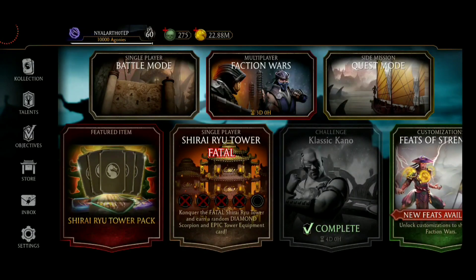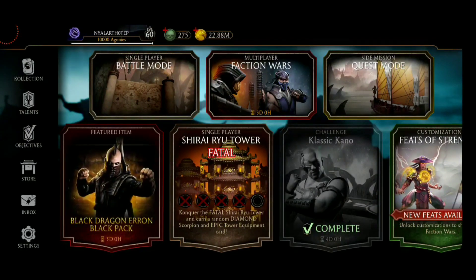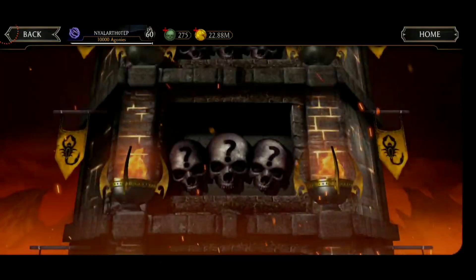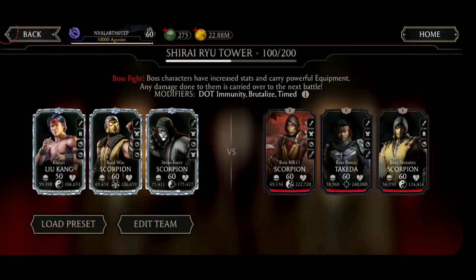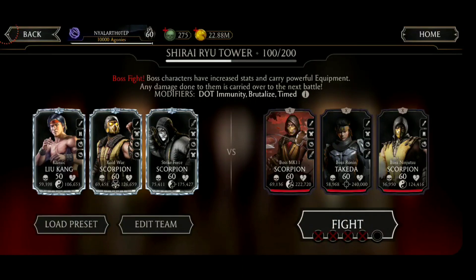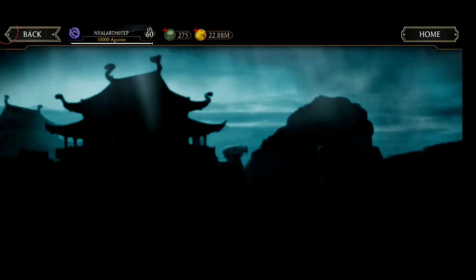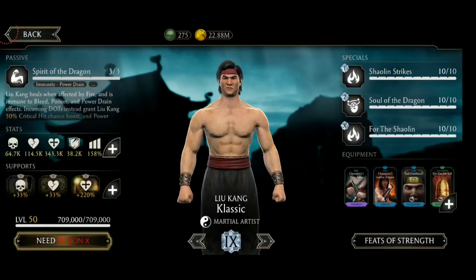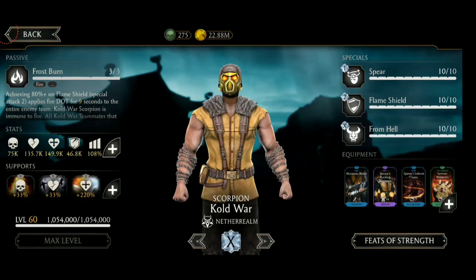For this one we have some better gear than the first time that tower event was around. I've also changed up my team a little bit this time. I'm adding Cold War Scorpion to the mix simply because he has the ability to stun, same as Classic Liu Kang, as well as Strike Force Scorpion. Let's have a look at the gear I've been able to get from my previous run through the tower.